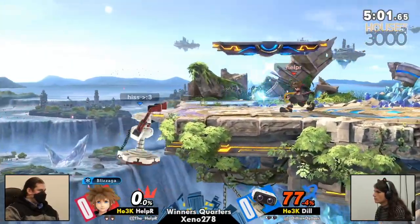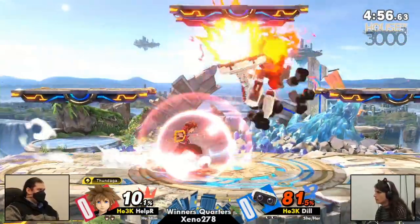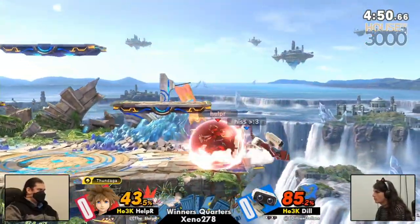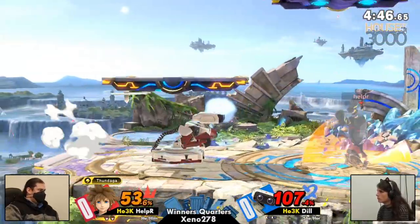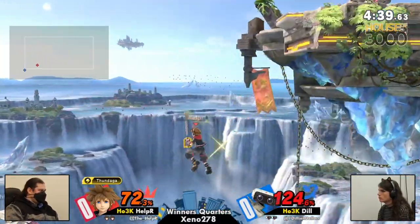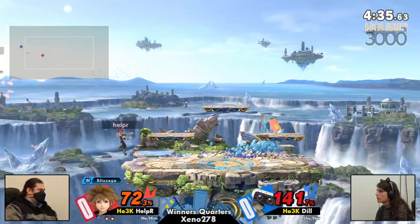Helper reeled a bit there in his chair. I think he just ran out of invincibility because he was in such high percent. As much as Helper has been doing really good, this is ROB at these percents where you can get like Nair to F-smash, something like that. But Helper has converted off of every hit really well. Look at the percent buildup for Dill. Counter there. Tundaga offstage — not quite. The up-B, not quite going to kill.